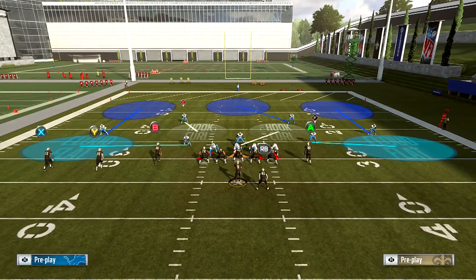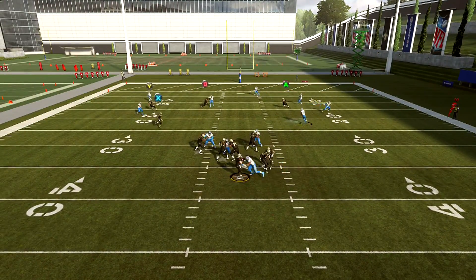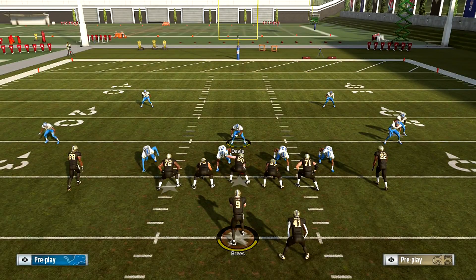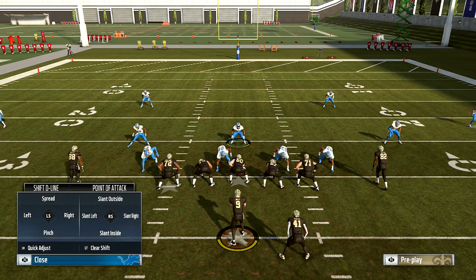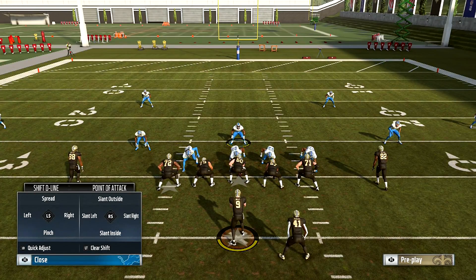With these setups, I'm going to come down to that side and hold the right trigger. You're going to get one of the ends coming off the edge just like that. This is going to happen until they patch the game. So let's talk about the adjustment slowly: baseline — Y or triangle, left stick to the right; pinch the D-line — left on the D-pad, down on the D-pad; slant outside — left on the D-pad, right stick up.